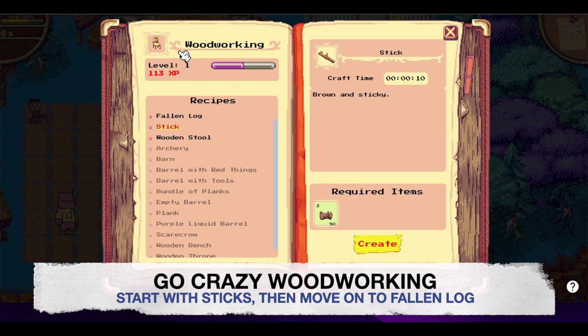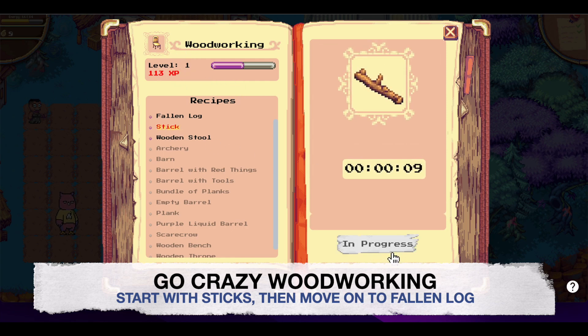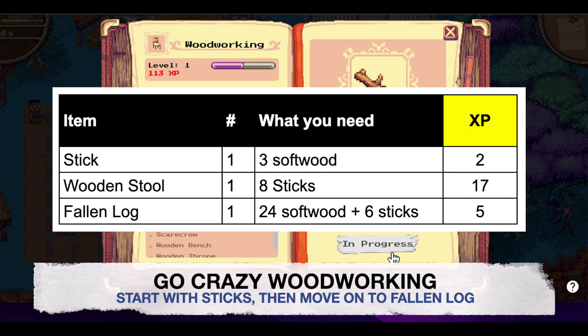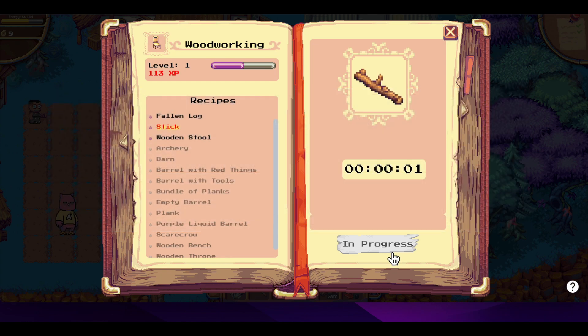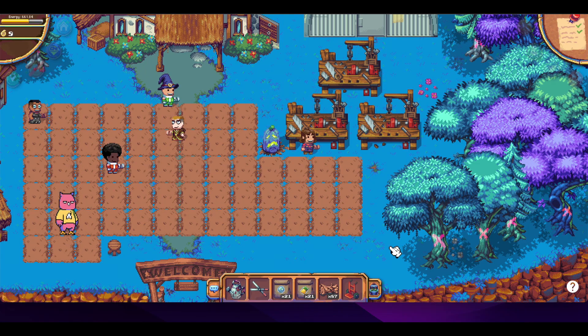Start with sticks, which is what I did, and then move on to fallen logs. As you can see, sticks give 2 XP while fallen logs give 5. So it will make sense to start crafting fallen logs whenever you can.